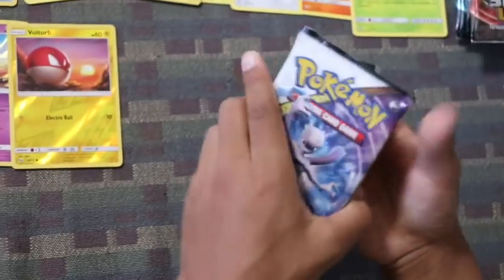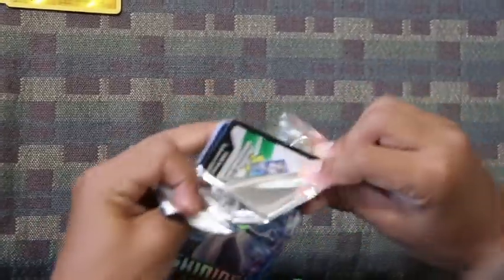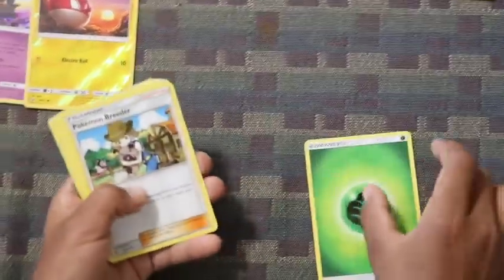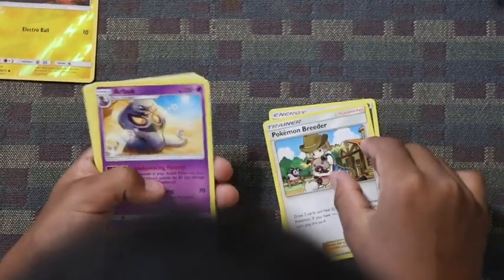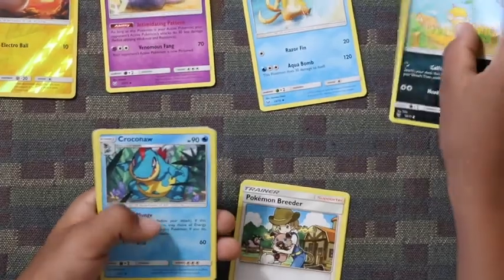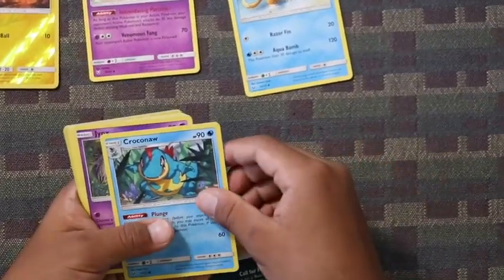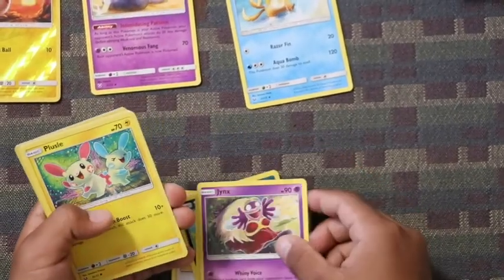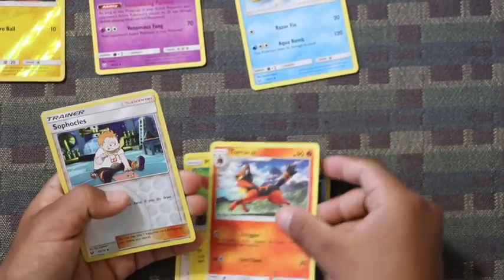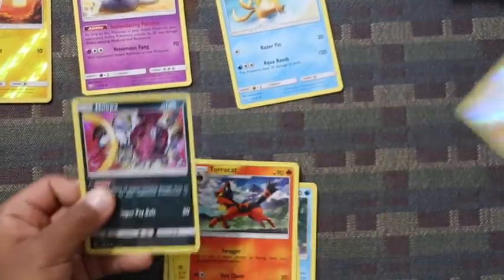Now let's start with our next pack — that one was a pretty good pack. Energy, Pokémon Breeder, Arbok, Lulso, Scraggy, Kono, Jynx, Plus, Torracat, Tropius, and Hoopa.